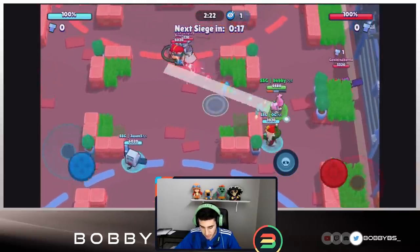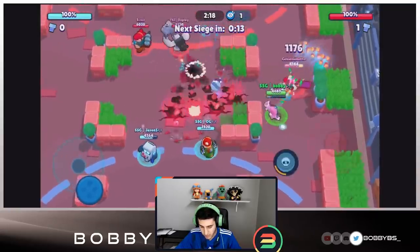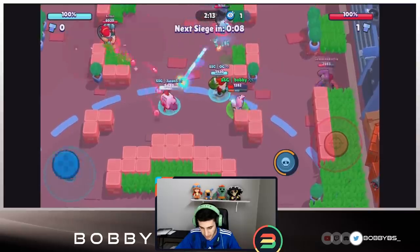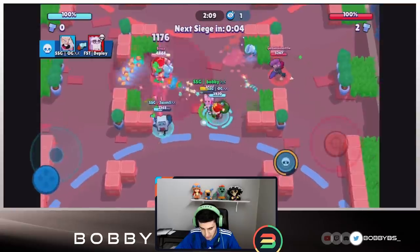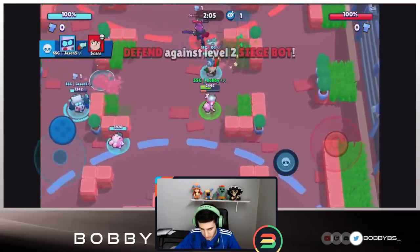Mortis is definitely a sleeper on this map. A lot of top players actually run it here — it's wide open and you usually see a lot of range, which is what Mortis can counter. You're going to see a ton of it if you play at a higher level. Let's see if we can get that shot. OG is going to be able to get it and we'll put the turret right over here.